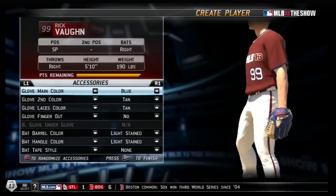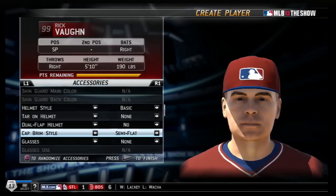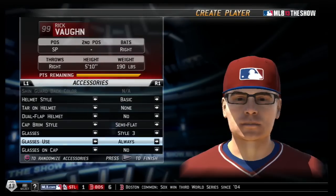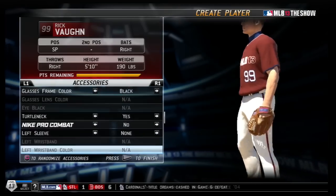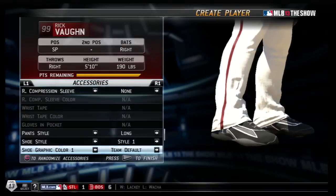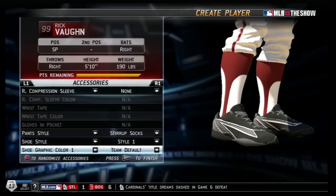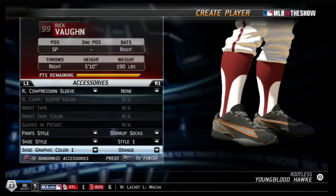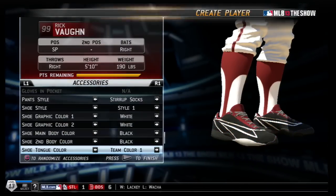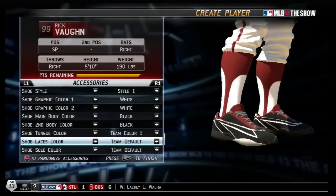If you're a rookie like me, you're better off just going with the defaults. But right here — those glasses — that's the thing that everybody remembers about Rick Vaughn. He also wore long sleeves and funny stirrup socks in the movies. I think he wore it in all of them, but I know at least in one scene he wore something very similar.